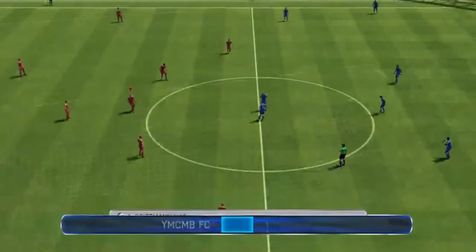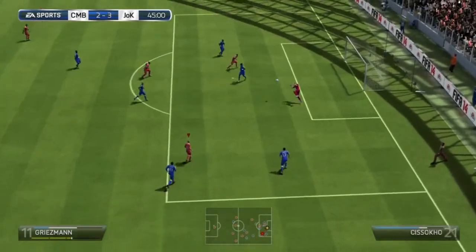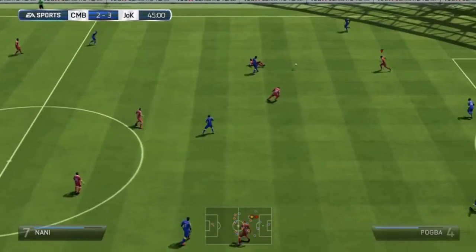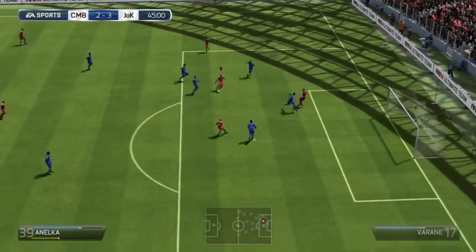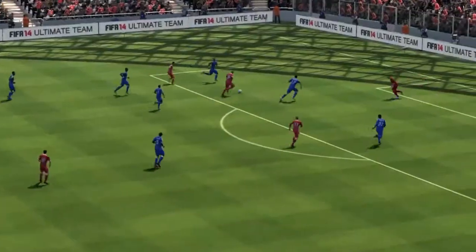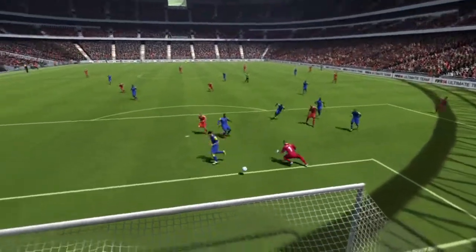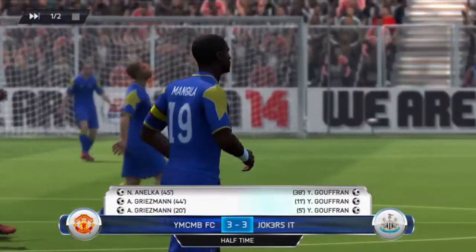Then Griezmann causes problems again and probably should have scored that one as well — it was just wide. But then Anelka picks it up here and just strokes it into the bottom corner on the stroke of half time, and we were right back in this game. 3-3, all to play for. Momentum was with us so we didn't really want half time — it came at a bad time. But it was 3-3 at the break and we knew what we had to do.